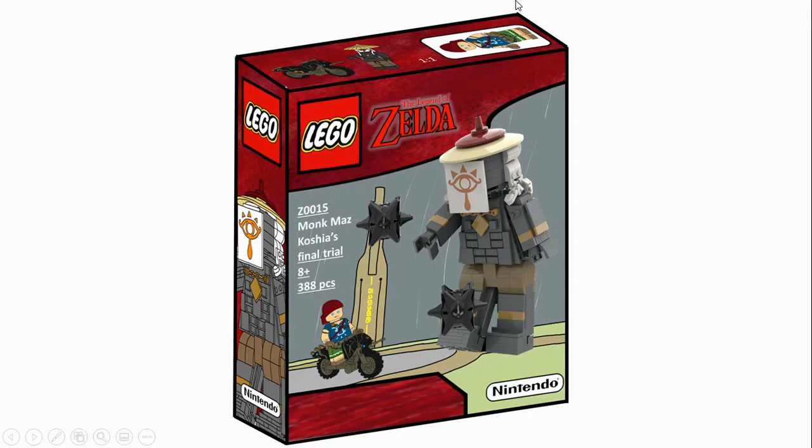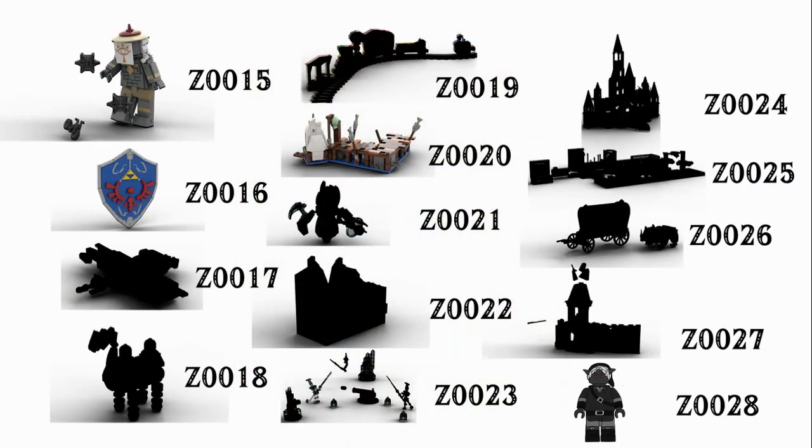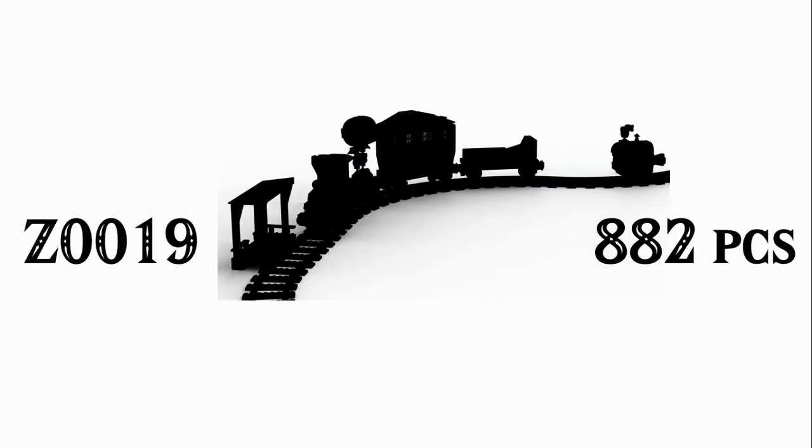That's going to do it for the Monk Mazkosh's Final Trial set in our custom set showcase, and I'm really proud of this one. It reminds me of a LEGO £30 playset and I'm really pleased with how it turned out, box art and all — it's great to include the Master Cycle Zero, different minifigures, and I love that buildable figure. Next week we'll be going into our fifth custom set, Z0019 with 882 pieces — leave your speculations in the comments below, as well as what you thought of the giant buildable Mazkosh and any ideas for future custom sets. My backlog is pretty big and I'll be starting Wave 3 sets soon. See you next week!